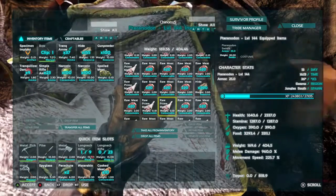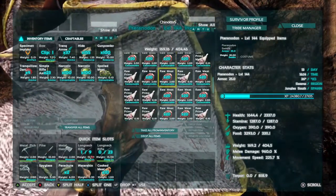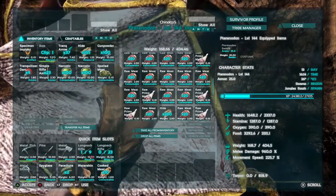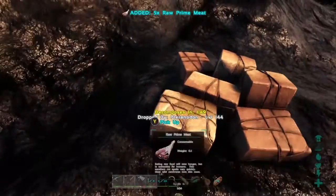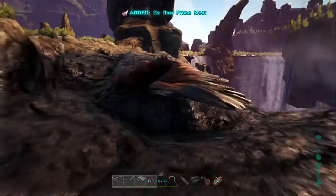Let's drop some prime meat here. Earlier on I did see a 150 beaver which is exactly what I wanted - that's what's going to be gathering our wood. I plan to also use the argy to get the Doedicurus, but I'm pretty sure argies cannot pick them up, so we might have to tame one on the spot somewhere.